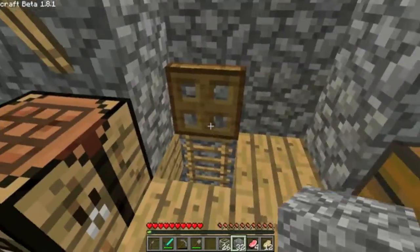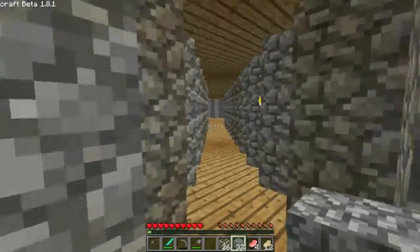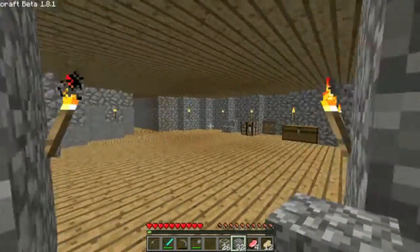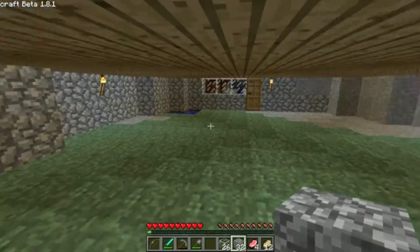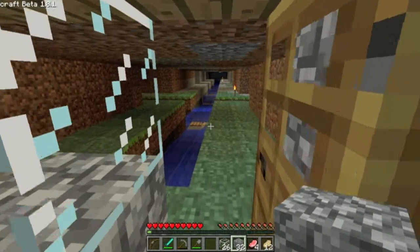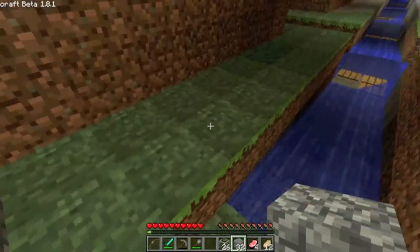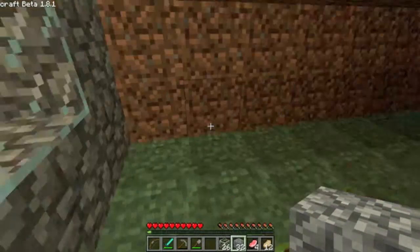I want to show you a good look at how the sewers are laid out, just because I promised I would go into more detail. So now we're in another tower, and here we go. This is the sewer entrance. You can see the players have already come through and put in torches and started lighting it up and exploring, which is fine.